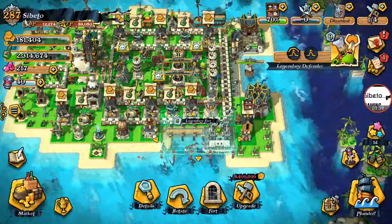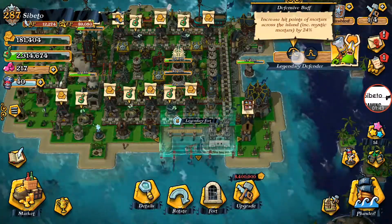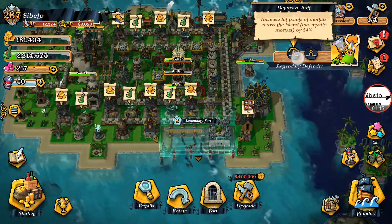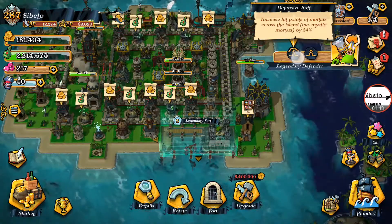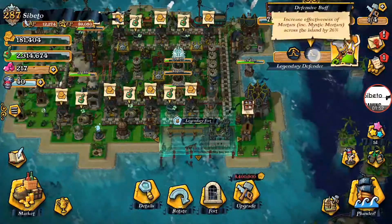So let's take a quick look and use our feature here. Across the island, because my mystic mortar and two mortars are being upgraded, you can only see one of the mortars. Let's use the second feature so it does show across the island.